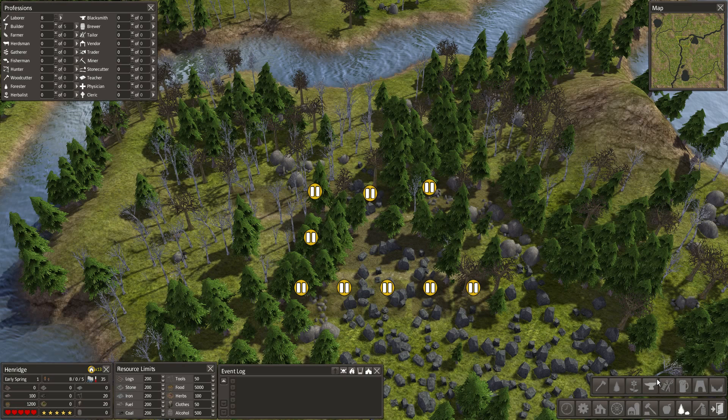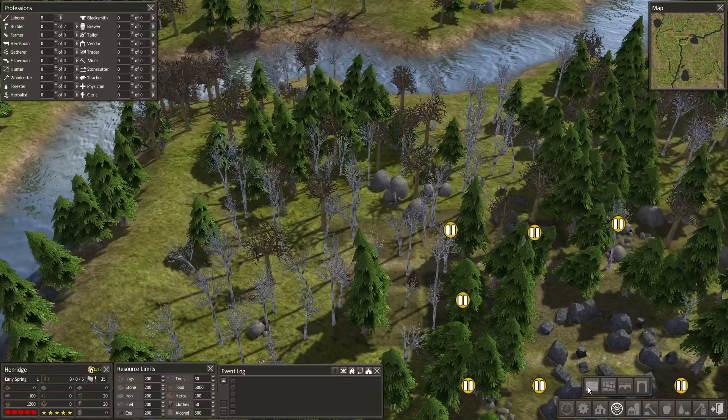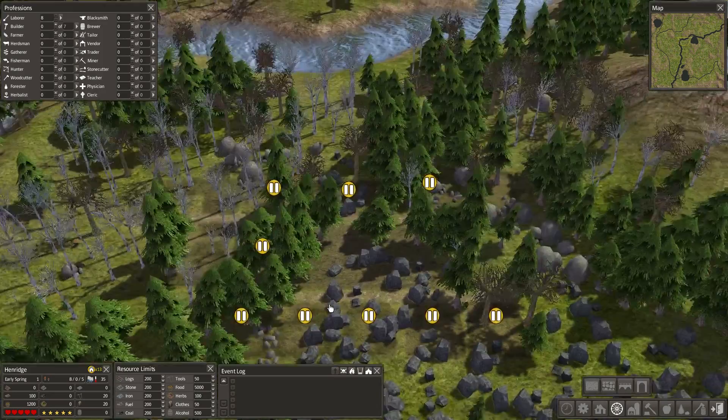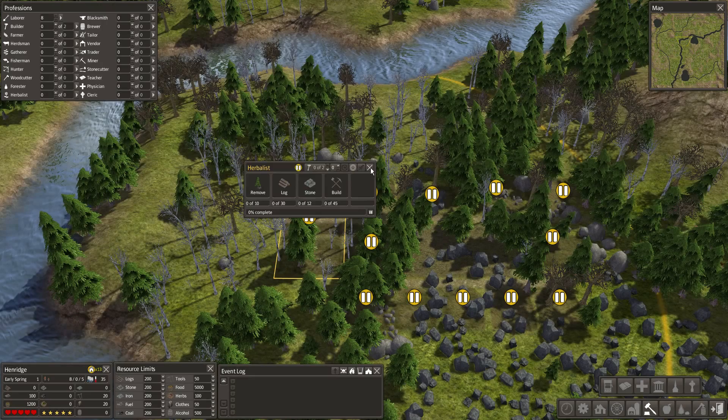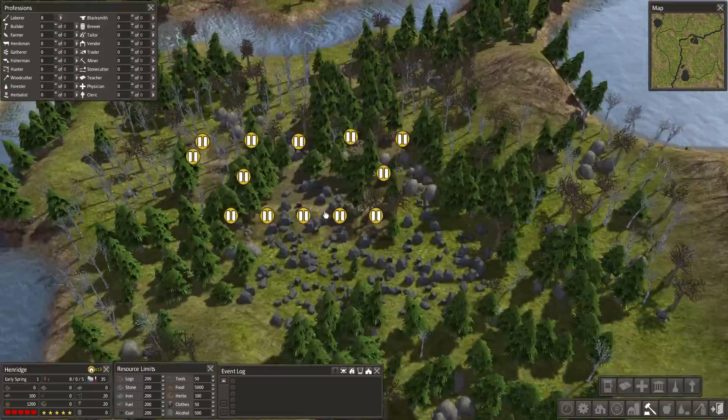I'm also going to have a Schoolhouse out here, and the Herbalist is also going to go out here. We're going to line that up right over here and place the Schoolhouse in this area. I'm going to pause all those buildings I added. Some of these aren't permanent — they'll be moved to the market area once we get that set up, and we'll talk about that later.